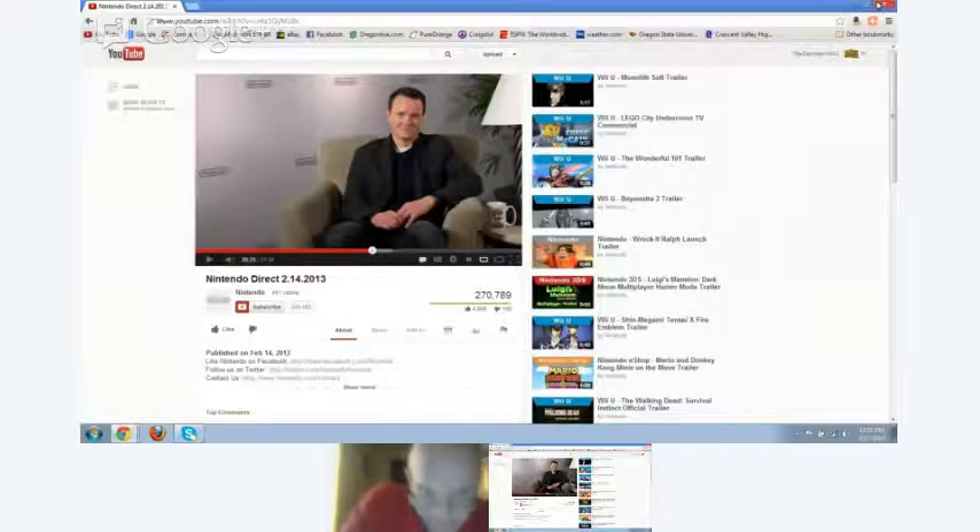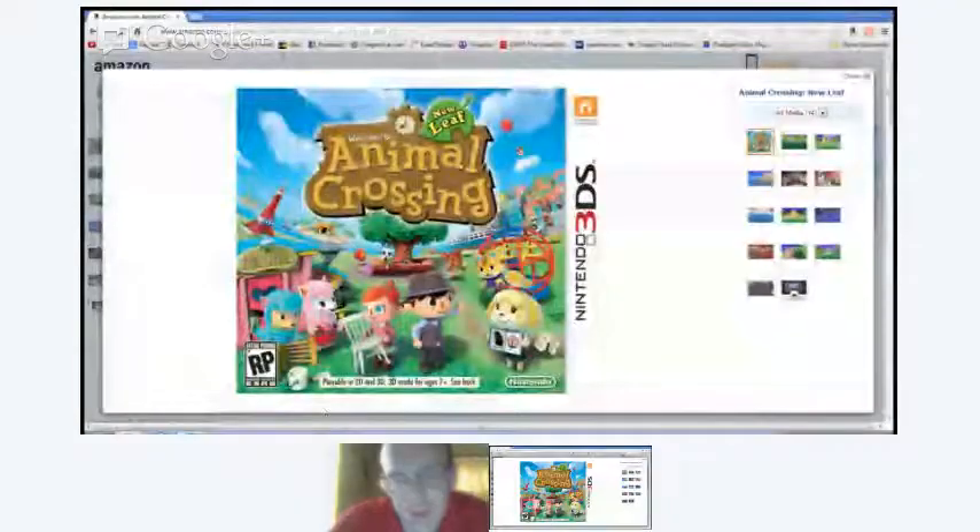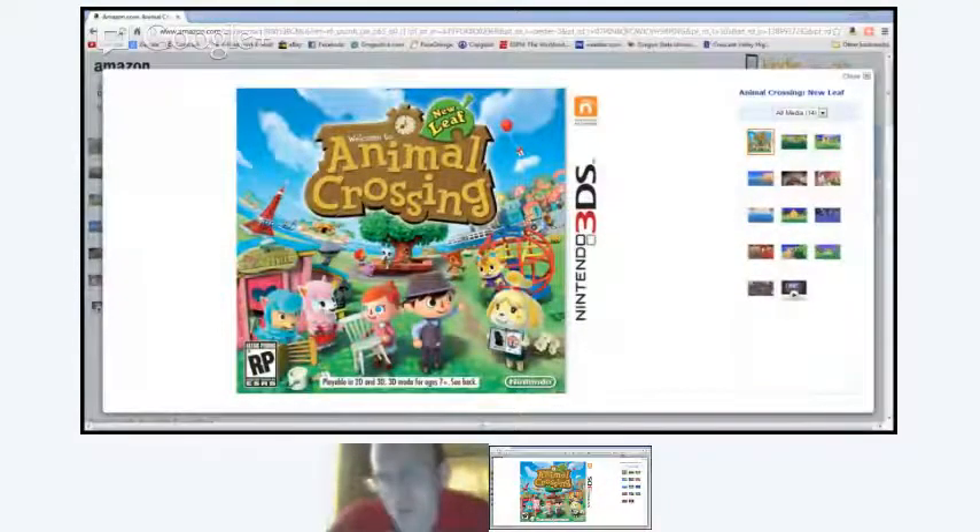You'll also come across Happy Home Showcase, where you can see the homes of players you've connected with via StreetPass. It is just one of the many ways to share your home and your town with others, including a new feature added just for the North American release. They'll need more time to talk about the game's online and wireless connectivity features, so stay tuned for more details closer to launch.